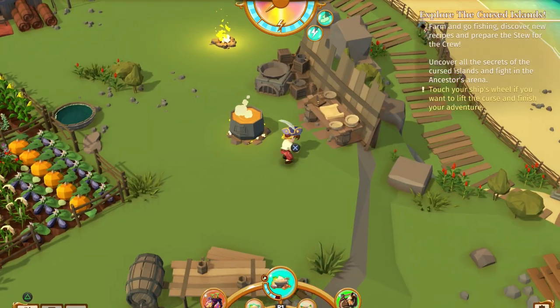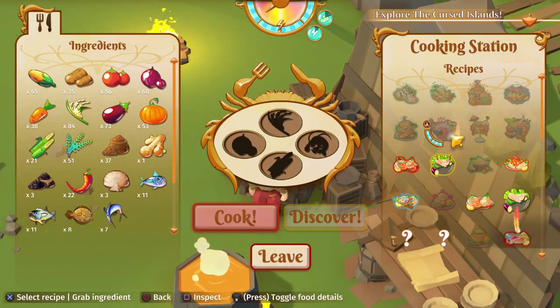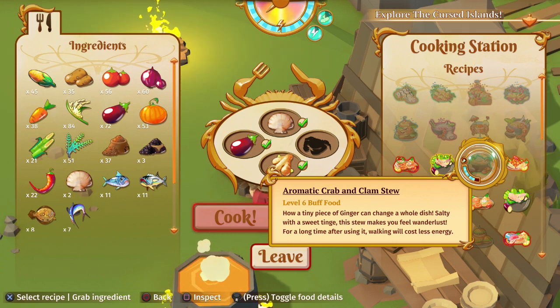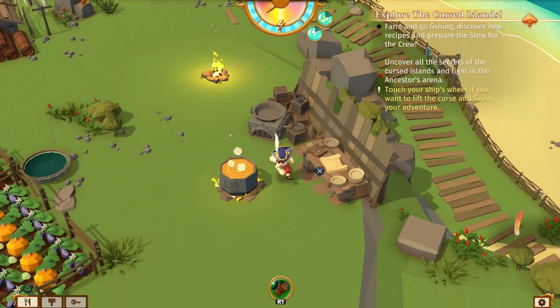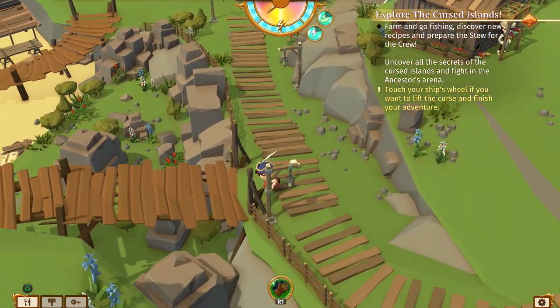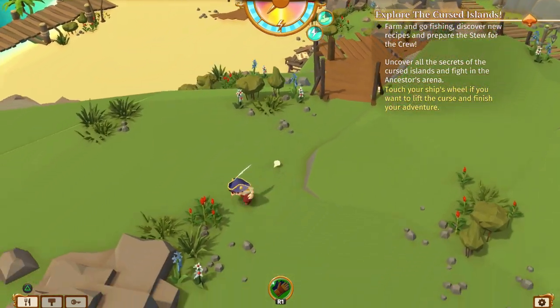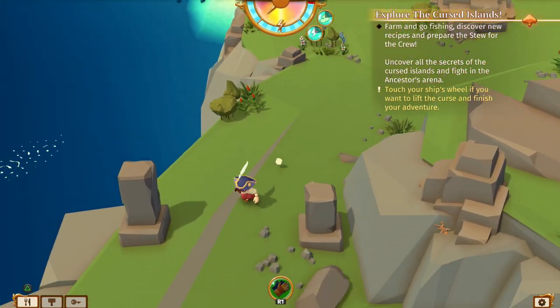The first one we're going to get is on our main home island, and this is going to be the Champion's Genesis set. There are five phrases we need to pick up. We're going to do these a little out of order — we're going to pick up the second one first because it's a lot closer to our main camp, and then the other four are all on the northern side of the island. To get started, run over to the pyramid. I highly recommend getting the shortcut here as it'll make your life a lot easier. If you don't have it, you'll have to take the bridge.